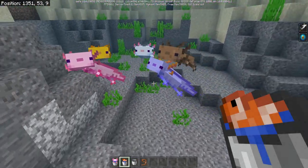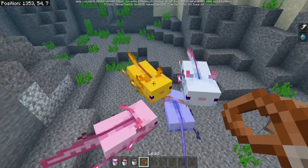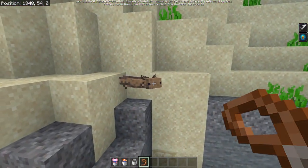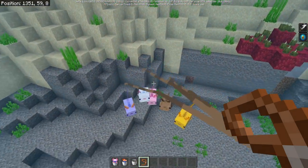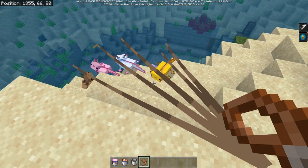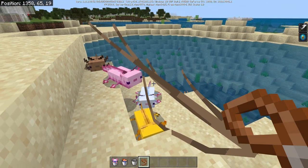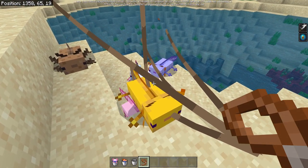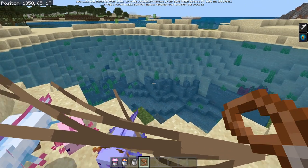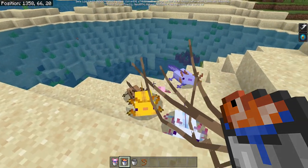Those are all five different colors of Axolotls. You can also put a lead on these guys — even though you can't tame them, you can drag them around with you. Right now the lead is positioned above their head, which is a known bug that'll be fixed. These guys can also live on land for a short time, similar to dolphins. They don't need air to survive but can only be out of water briefly before getting dehydrated and taking damage. They'll even follow you onto land if you're holding a tropical fish in a bucket.